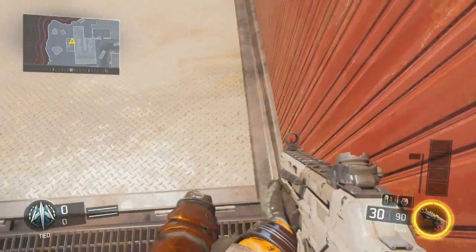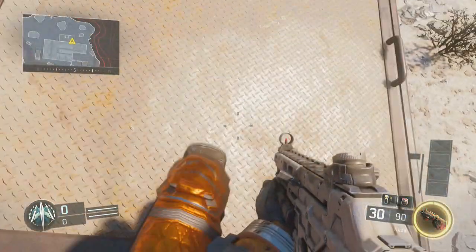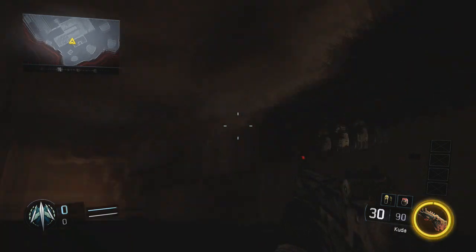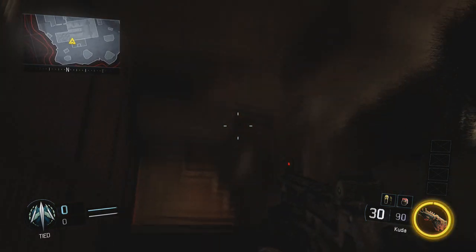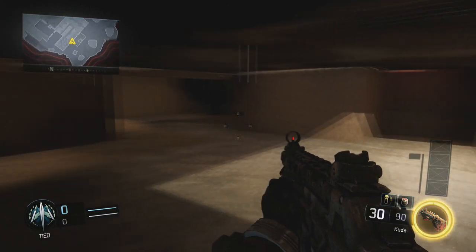From here you just want to move over to this location that I'm at right here, and you do the pause glitch one more time. If you do this correctly, you will actually then be under the barn on Fringe, inside this secret room.